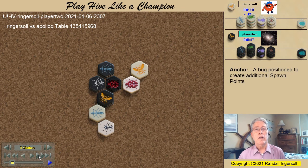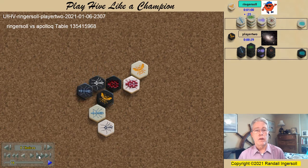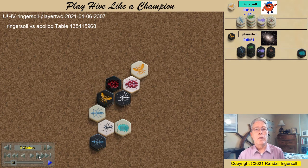I expect that the mosquito is going to get pinned, but wherever it gets pinned, I will be able to place a pill bug. The black ant pins and I place my pill bug. I'm surprised by the mosquito move, but what it does is it stops my pill bug advance. If my pill bug advances, not only is the queen free to move, but if the queen stays in place, the black mosquito now has pill bug power.